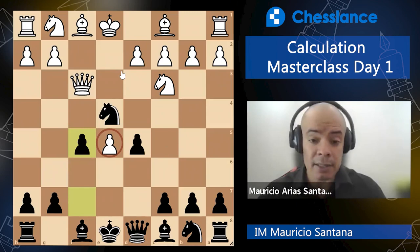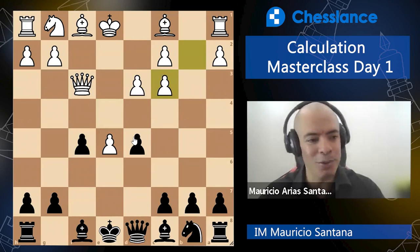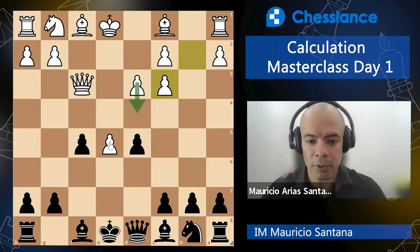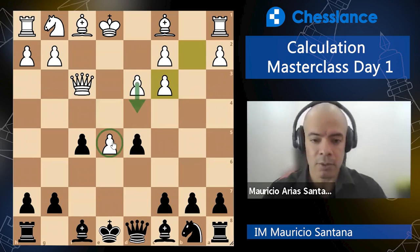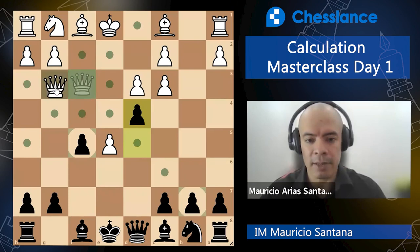The knight on e4 is still a problem, so White has to play d3. Knight takes, pawn takes. The next moves have been played many times — this is theory. We don't want White to consolidate with d4, because then this protected passer will be really strong long-term. White doesn't want to take because there will be a double threat if I take with the queen. So White tries to accelerate development this way.